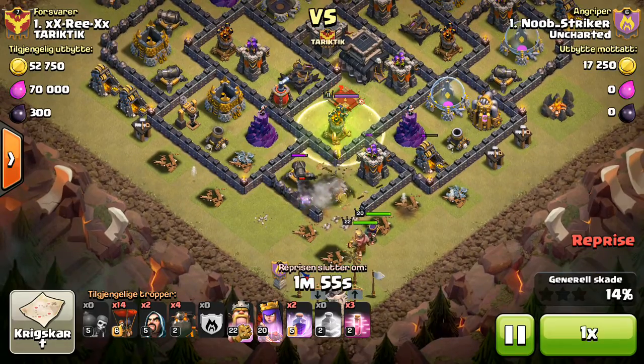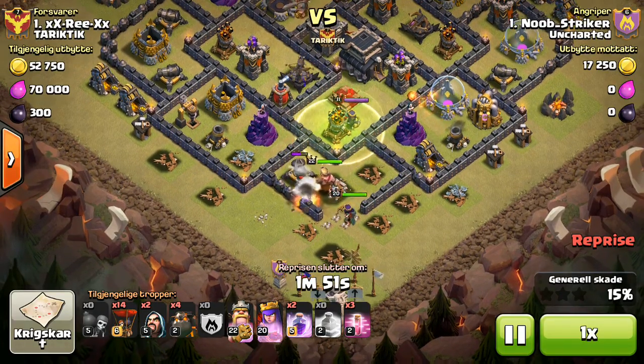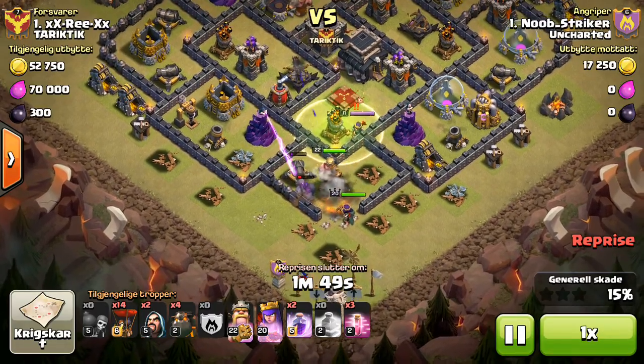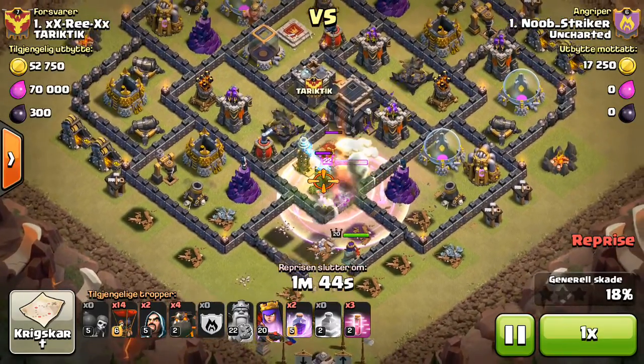He ends up pulling aggro onto the Queen really soon and ends up getting out in front anyway. But that's okay, because he didn't have a super big goal in this attack — just get the Queen and the air defense, and he accomplished that.